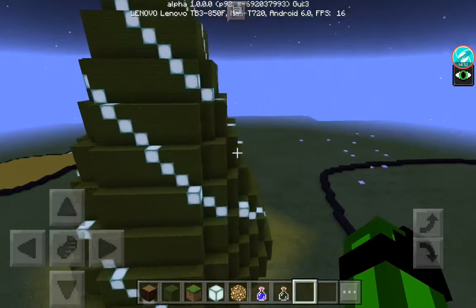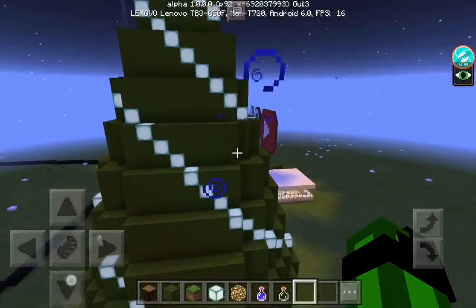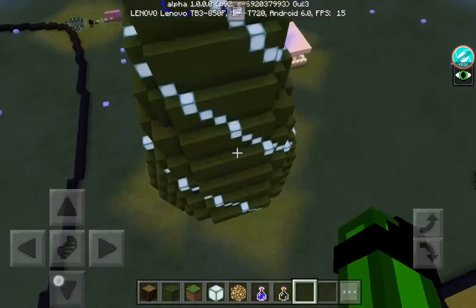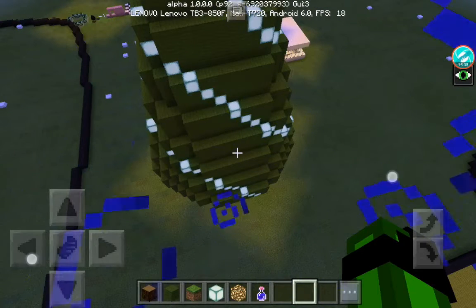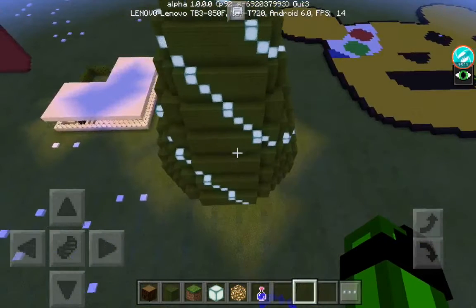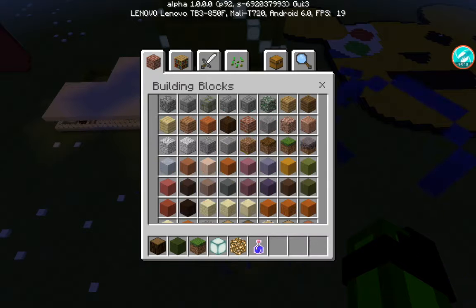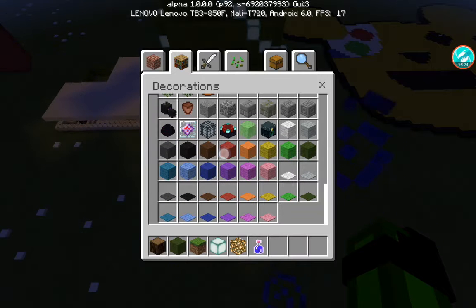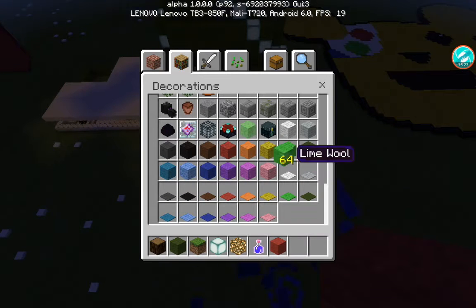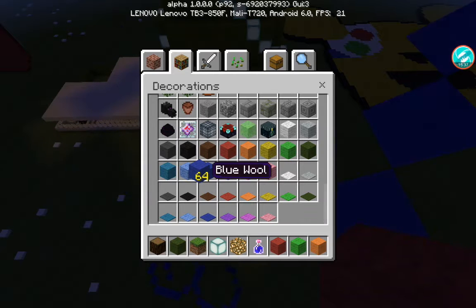Guys, look at this — I've wrapped it in sea lanterns. It looks pretty cool actually, I like it. So I've wrapped it in them, now I've got some baubles, sort of decorations. I'm going to have some red ones, some light green ones, orange ones, and blue ones.